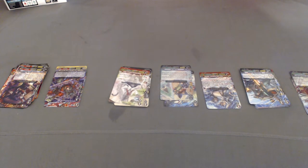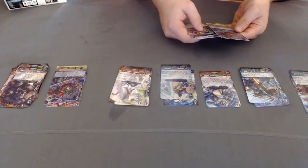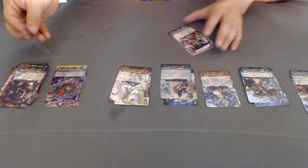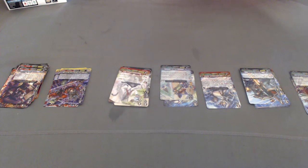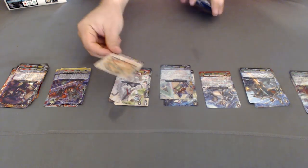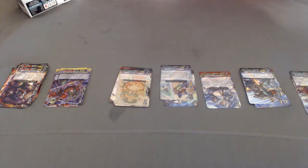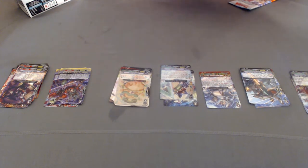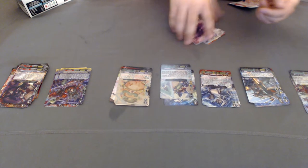Doesn't really matter about the rare. We got another Murakumo crit, and then the Clothing Deck Bell. Another Big Belly — two Big Bellies so far. That's nice.